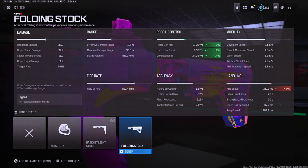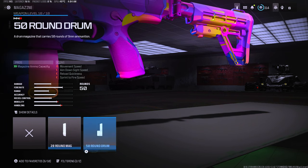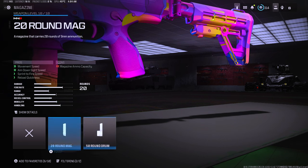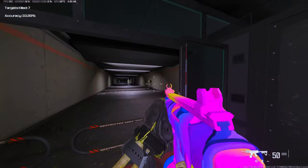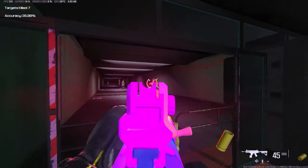For the final attachment, it's all dependent on what game mode you're playing. I personally always play quads or trios, so I go with the 50 round mag. If you're playing solos, go ahead and take off the magazine and rock the hollow point ammunition. Or if you want a little bit more recoil control and ADS, go ahead and throw in the VOK laser. I play quads so I was rocking the 50 round drum — that is the best HRM 9 class setup in Warzone 3.